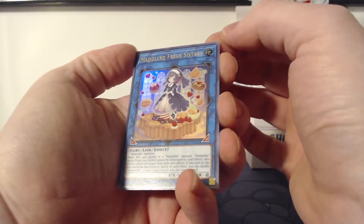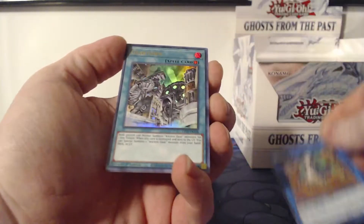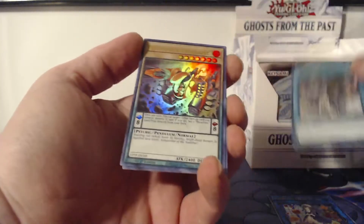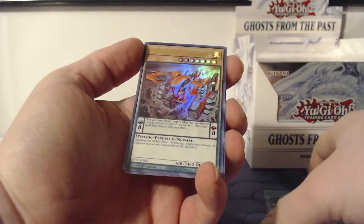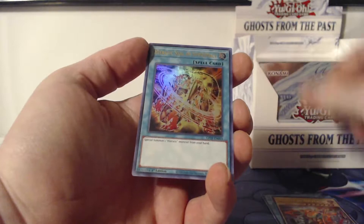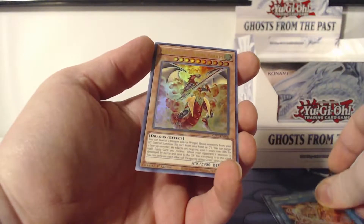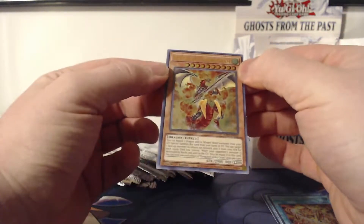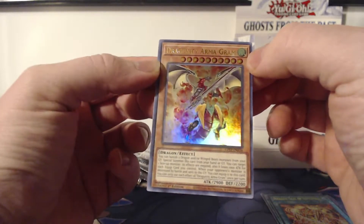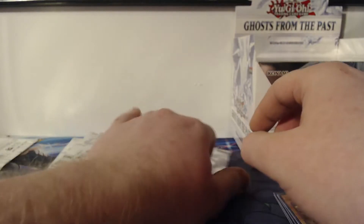First pack: Madolche Fresh Sistart, Gear Town, Metalfoes Volflame, Hieratic Seal of Supremacy, and we got the Dragunity Armageddon. These are all ultra rares.